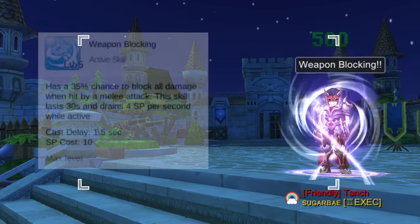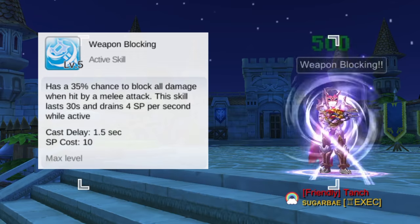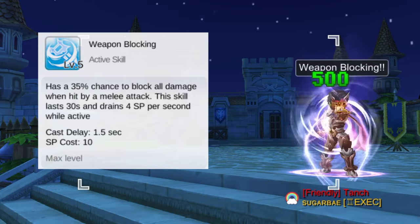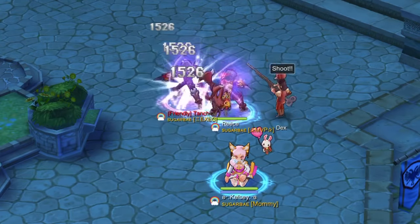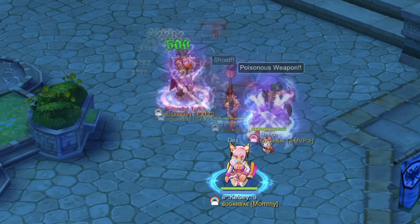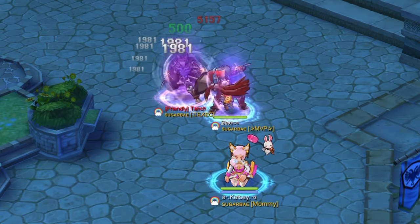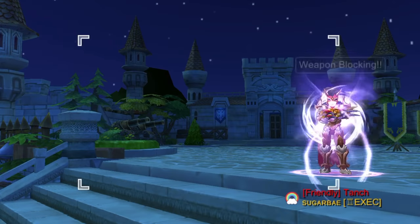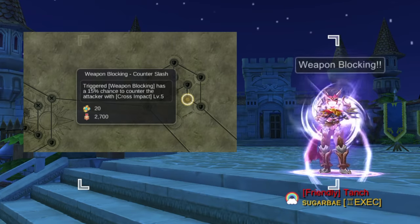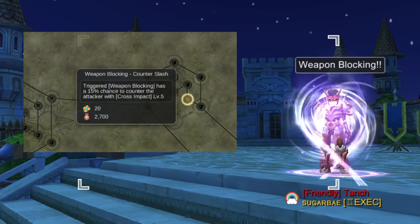Up next, we have the defensive skill Weapon Blocking. This is an active skill that has a percent chance to block all damage when hit by a melee attack. It lasts for 30 seconds and drains 4 SP per second while active. At skill level 5, we have a 35% chance to block melee attacks. Here is Reese's continuous damage on Tanj without Weapon Blocking activated — however, upon activating Weapon Blocking, we can see pauses on the attack animations as the damage is blocked. Activating the Weapon Blocking Counter Slash rune gives Weapon Blocking a 15% chance to trigger a counterattack using Cross Impact level 5. There are 4 runes for this, giving a 60% chance to counterattack if Weapon Blocking is successfully triggered.